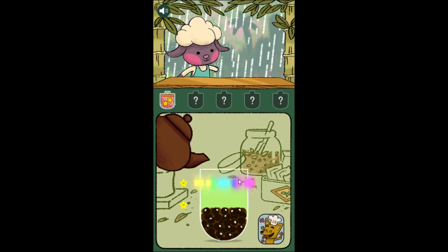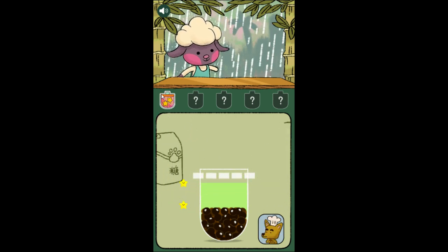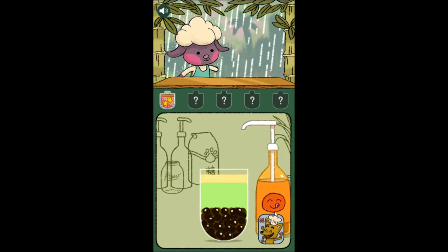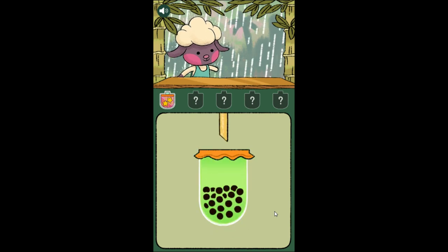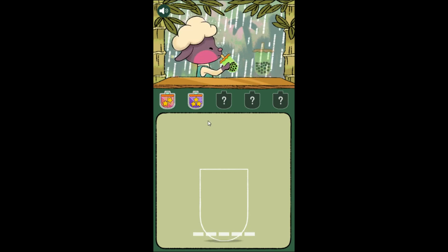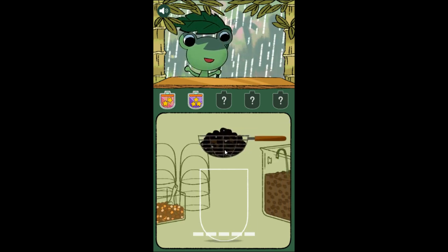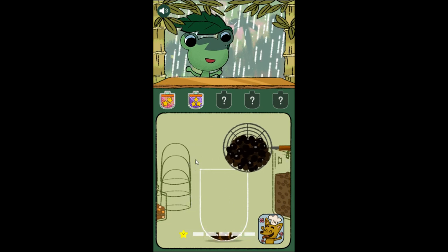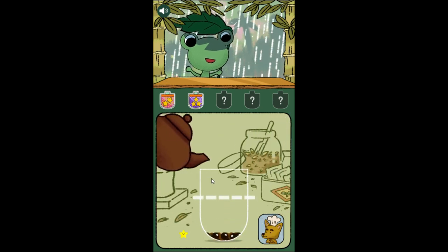We got like a green tea. Good. I'm surprised stabbing the thing with a straw isn't a minigame. You want barely any of the bubbles. There we go. So I see like they all want different ratios of ingredients.